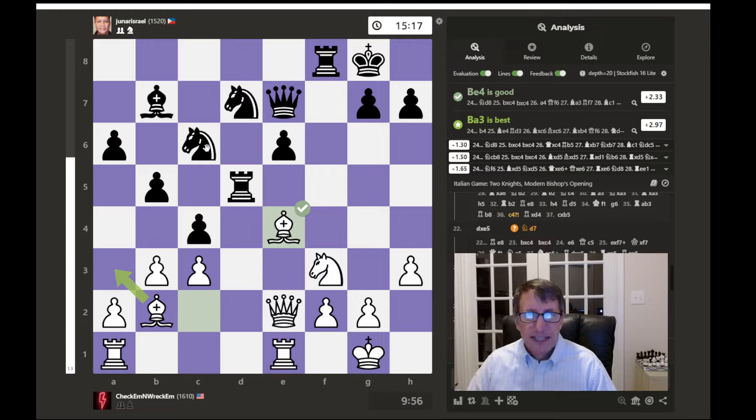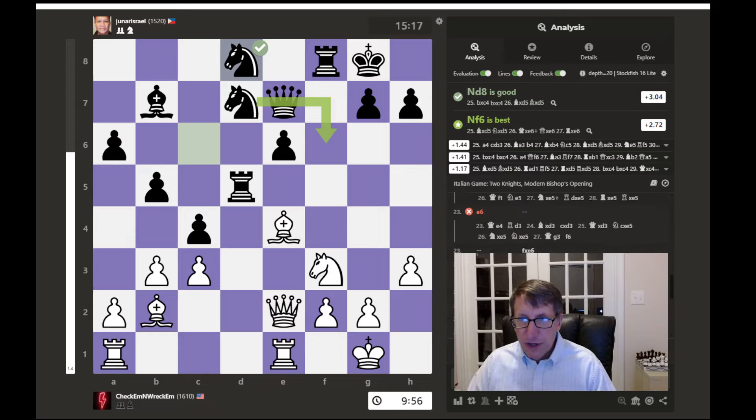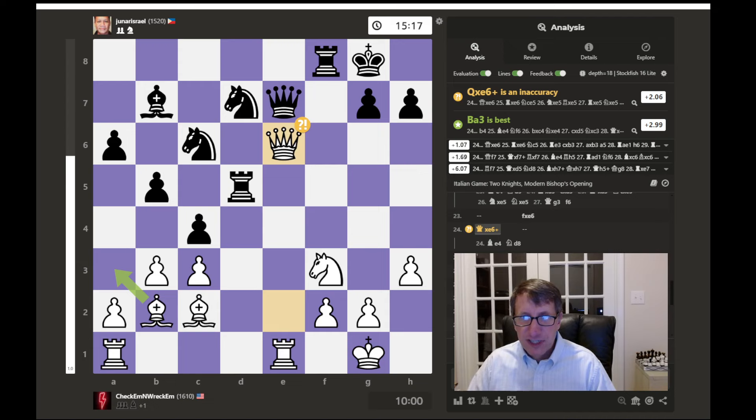Bishop to c1 is the best move - that would allow our bishop to swing down here and then move back up and attack their queen, maybe jump up and protect this pawn. We have to watch out for a possible queen and bishop battery with a threat of mate. Back to the game - we push forward, it says that's a miss, but white is still ahead. It would have been better to capture with the queen, and bishop to e4 is the best move doing that now, attacking this. Knight to d8 would be their best response, and then we pick their rook off.